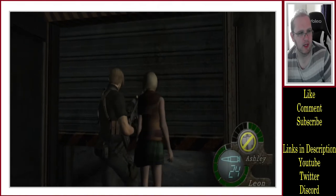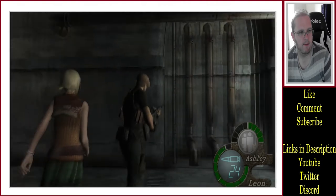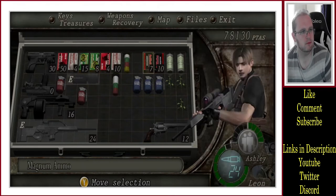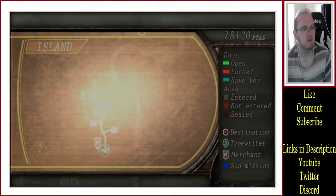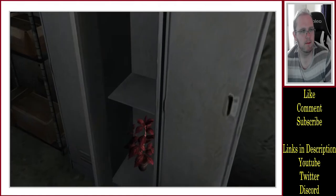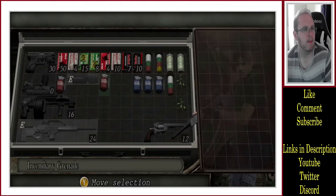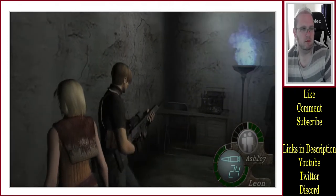Nice, there's just no space for Ashley to crawl under. Get under there. Open it up. Is that a gold herb? Well, yellow herb — yellow, gold, same difference. Let's go see the merchant. Red herb. That'll be good. Not doing that well for ammo, you know.